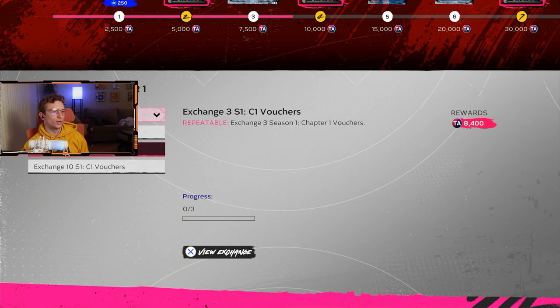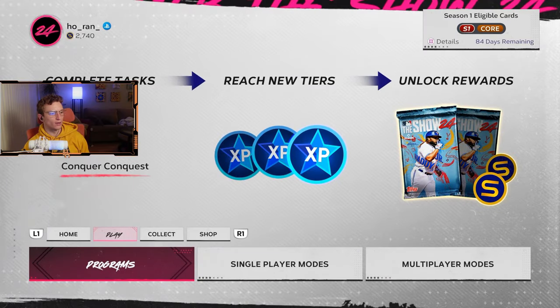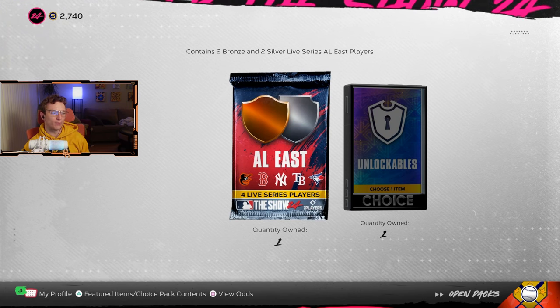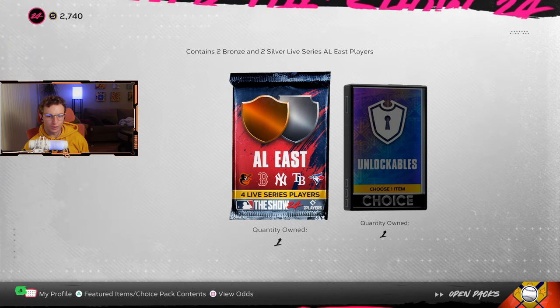As you play the game you might get Season One vouchers — you can exchange these as well, since there's nothing else you can do with them. Make sure you check your inventory to see if you have any vouchers you forgot about, and exchange them in the Team Affinity program to get XP.